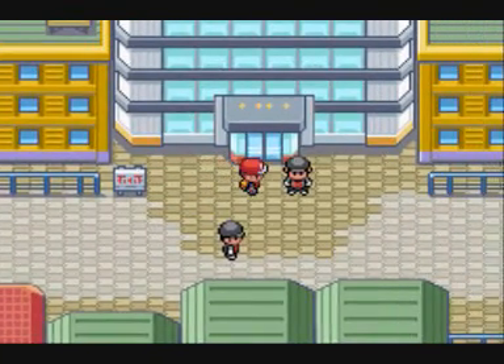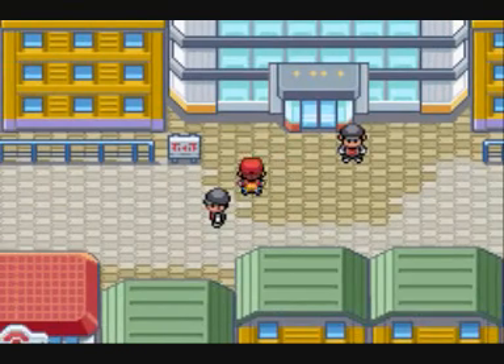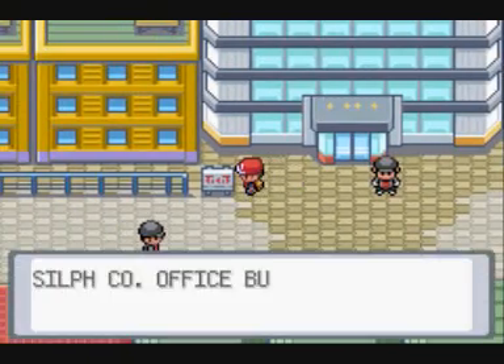So yeah, we're going to pick up where we left off. In the last episode, we somehow got to do with the Safari Zone, got the Warden's Teeth, Surf, Strength, and all kinds of crazy stuff was happening. Things were flying everywhere. But anyway, in this episode we're back in Saffron City, and this is the Silph Company office building.